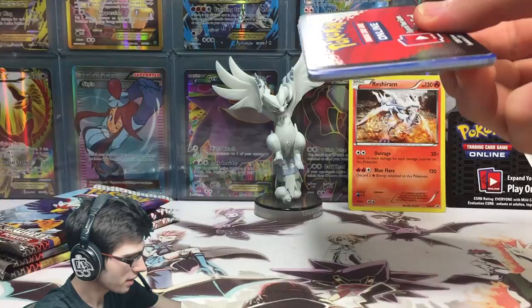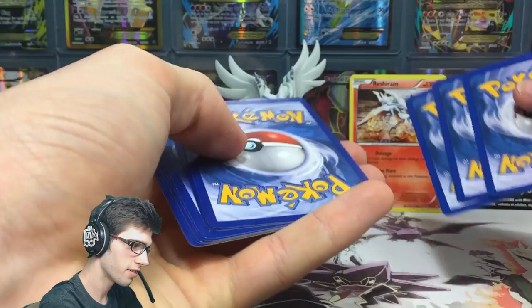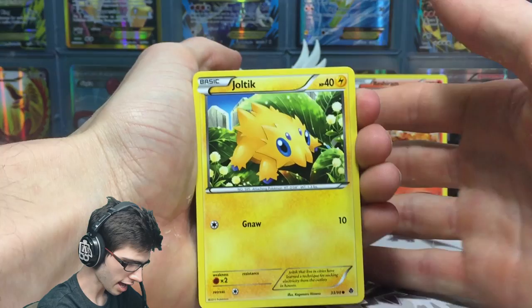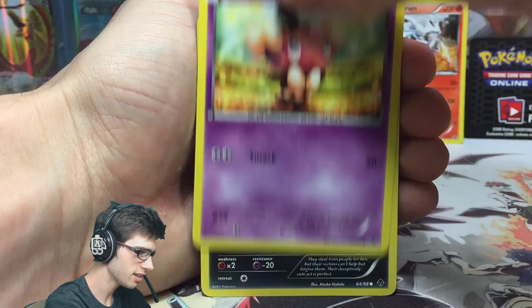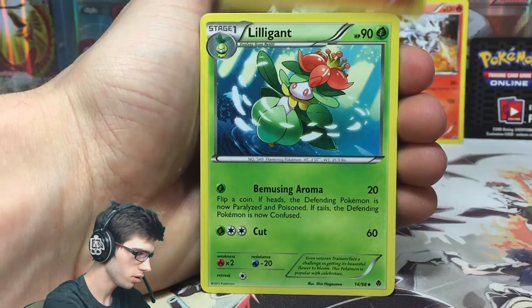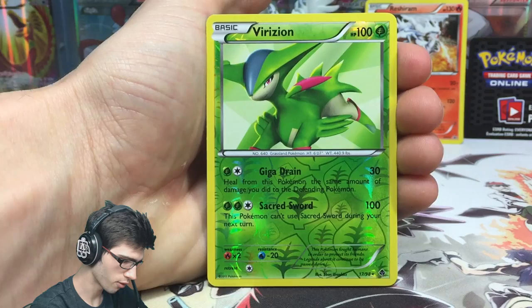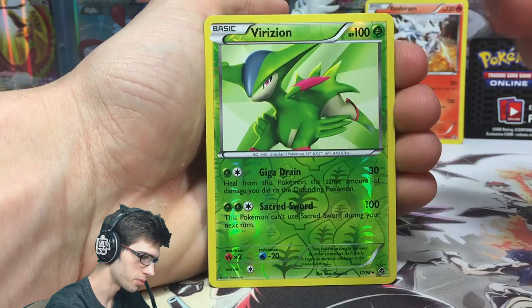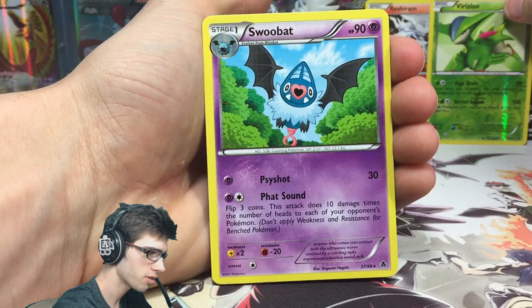There are a lot of cards in Emerging Powers I can't even remember, so hopefully we get something with jaw-dropping art. We've got a Joltik to kick it off with 40 HP and Gnaw, a Gothita, Purrloin, Cottonee, Panpour, Boldore, Lilligant, Gothitelle, a Virizion reverse rare — that's definitely a mascot of the set with Giga Drain and Sacred Sword — and a Swoobat regular rare.